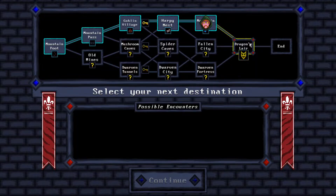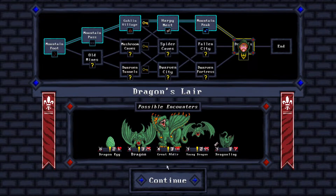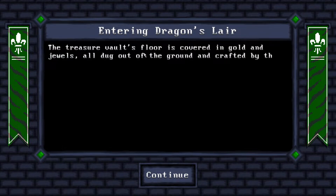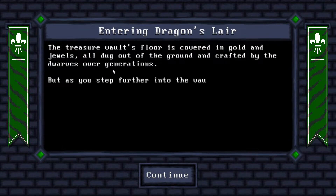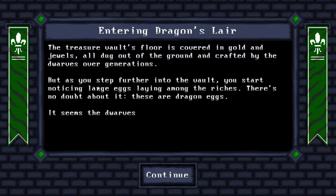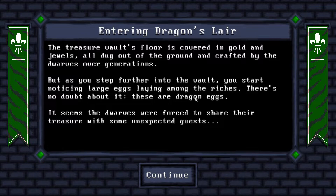We hear some growls so with some courage we step forward. We've got the Great Modir here - the great dragon with 100 HP, that's scary. Entering the dragon slayer: the treasure vault's floor is covered in gold and jewels crafted by dwarves over generations. As you step further in, you notice large eggs among the riches - these are dragon eggs. It seems the dwarves were forced to share their treasure with some unexpected guests.